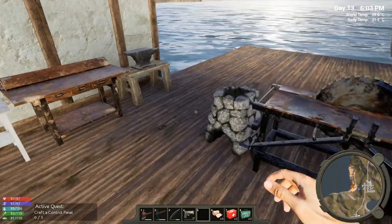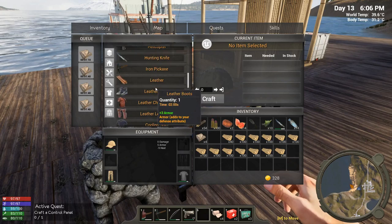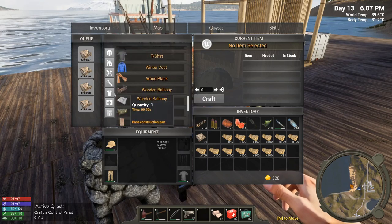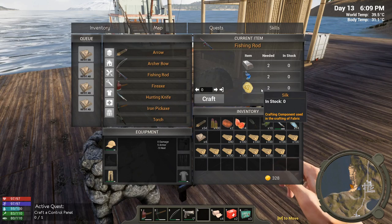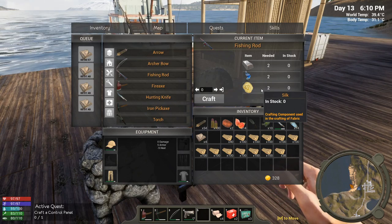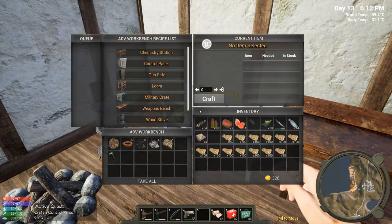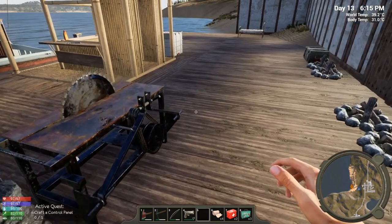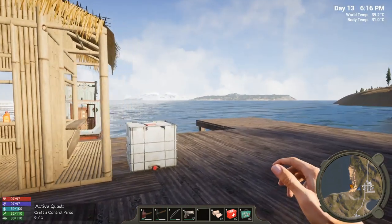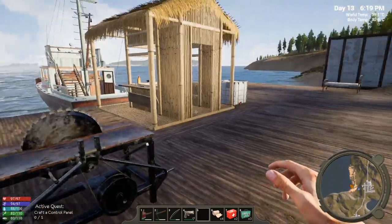Actually, I want to make a fishing pole before we go because I've been collecting worms. Let's look in tools — fishing rod needs silk. Oh wait, I don't have any silk — silk is a crafting component made with the loom, and I don't have that. I actually can make the loom right now, but we'll do that next time. Okay guys, hope you enjoyed the video — if you did, give us a thumbs up, subscribe if you haven't, and we'll see you in the next video. Thank you so much for watching, bye bye!